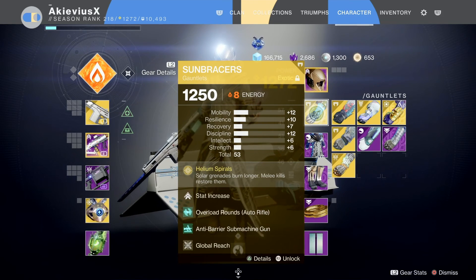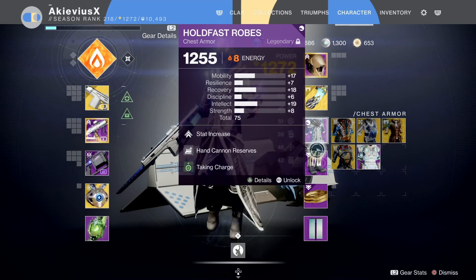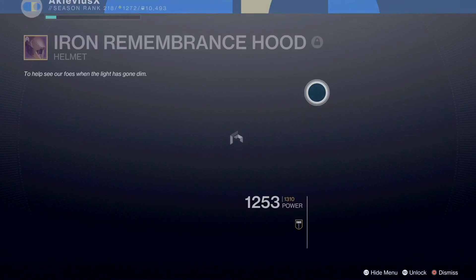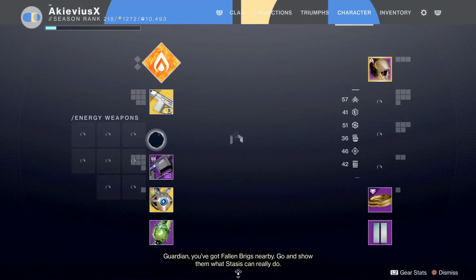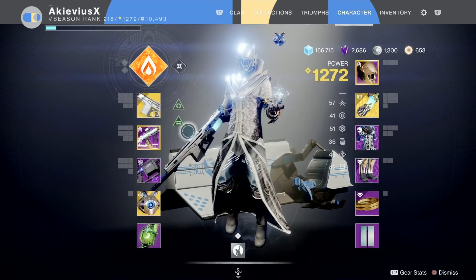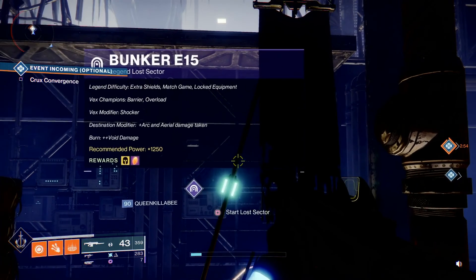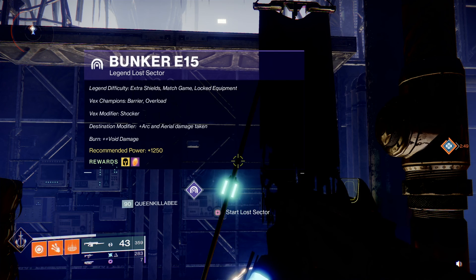Sun Bracers will make sure my grenades last long. I also have my War Mind build with the reactive pulse, so I'm pushing away enemies with arc energy. I've got my Monte Carlo to keep the mark off-chain and melee ability cooldown going. The modifier for Bunker E15 is anti-barrier and overload, locked equipment, recommended power 1250, and the burn is void damage.